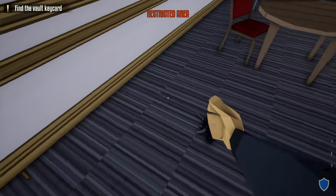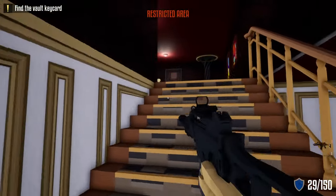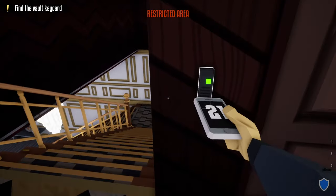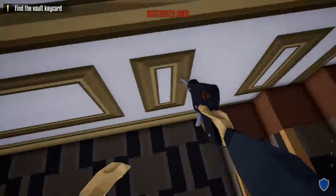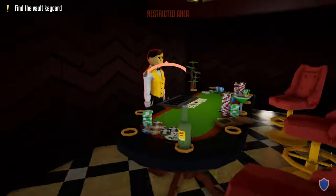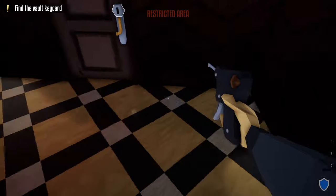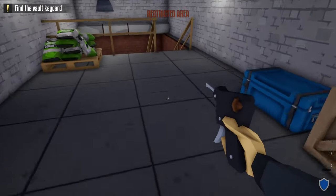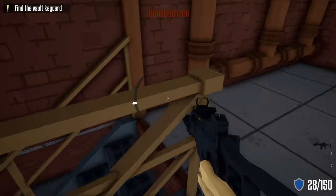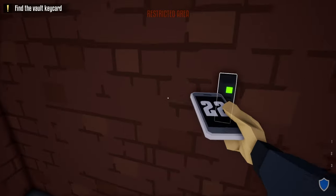Close the security room door. Go up these stairs — there's a guard up here; take him out, grab his phone, and do the check-in. Take the lock pick, unlock the door and the door behind the manager's desk, open it — there's one civilian back here, zip tie him, close the door. Unlock the next door, then the door to the left, go down the stairs, unlock that door. Before going through, go down the stairs and take out both guards and do the check-ins.